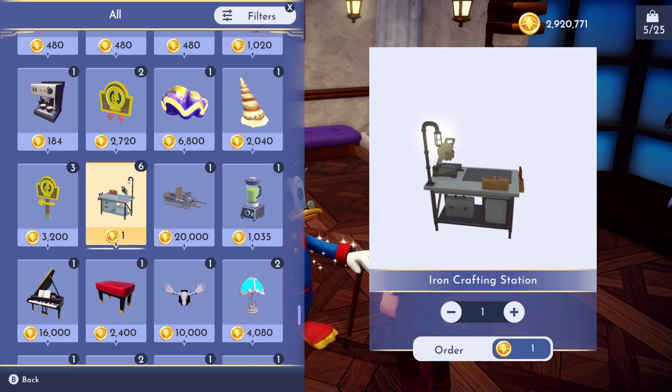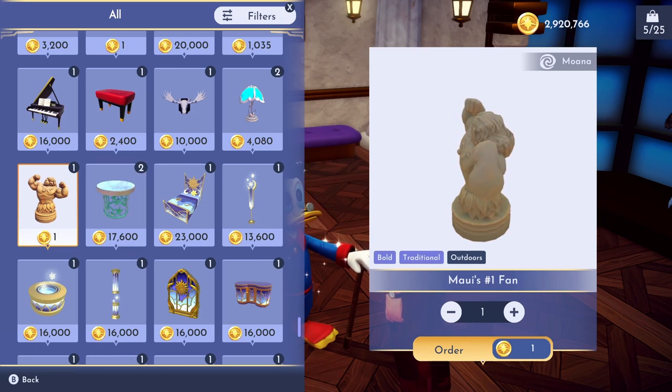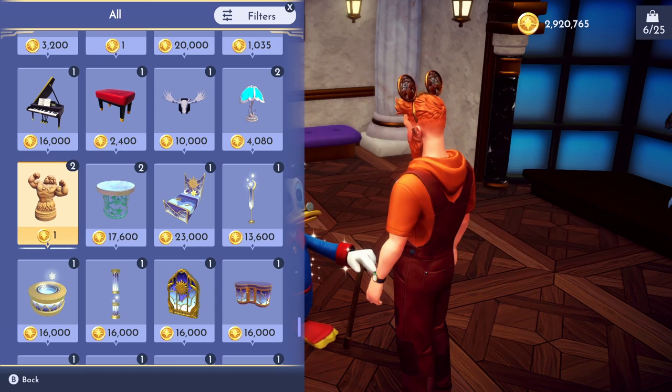That means you can order up to 25 items per day. So you can order five of these, and you'll see it's updated to five out of 25 now. This statue is part of Maui's questline, and it's also only one gold. So you can just buy another one if you want.